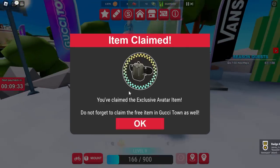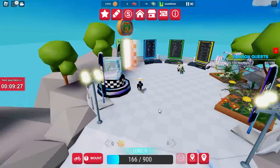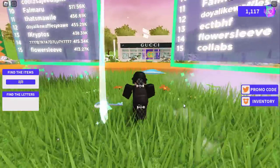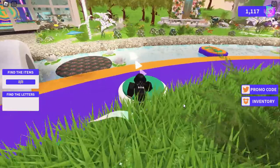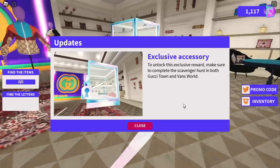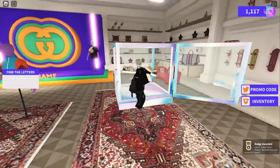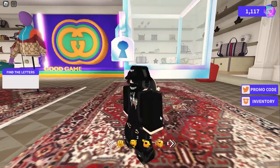Now we need to go in the teleporter and go back to Gucci Town. The final stage is very easy — we basically need to go to the Gucci shop and use our key to open the cabinet. This is going to give us the shoes. We've had accessories like this in the past — they're kind of like shoes which go around your avatar's neck. I'm not really a fan of these shoes, they always look a bit strange. It's like real clothing as a neck accessory, but you guys might want to collect it.